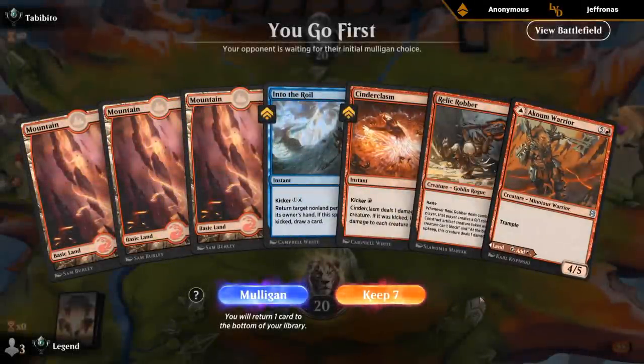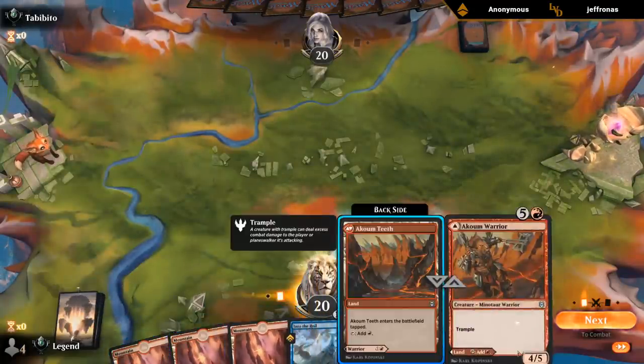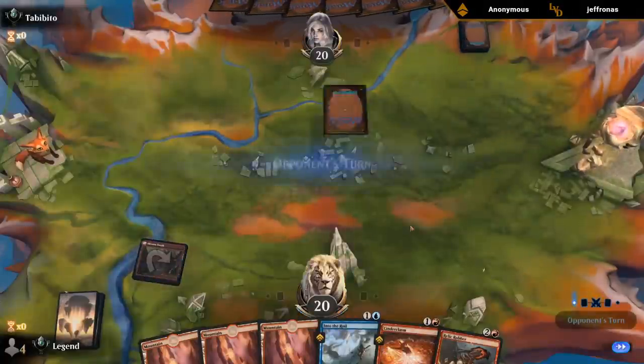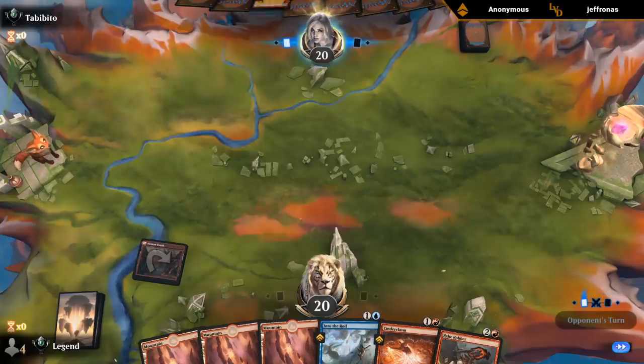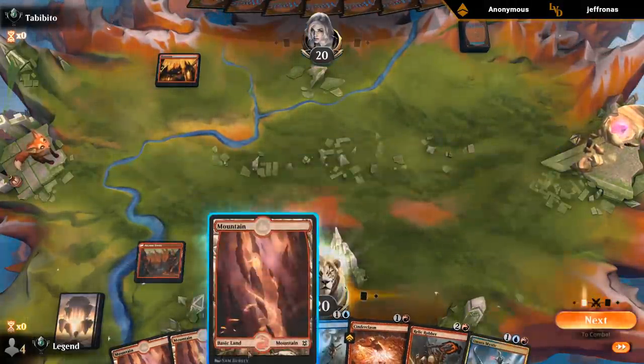This hand is okay, except for the fact that we don't have blue mana. I can play kicked Cinderclasm and a Relic Robber — and we're on the play, so Relic Robber on the play is much better than on the draw. I'll try it. Can maybe kill a one-toughness blocker and play the Relic Robber. It was actually a close call with playing that tapped or not, but with two Hellions we can maybe pick it back up later.